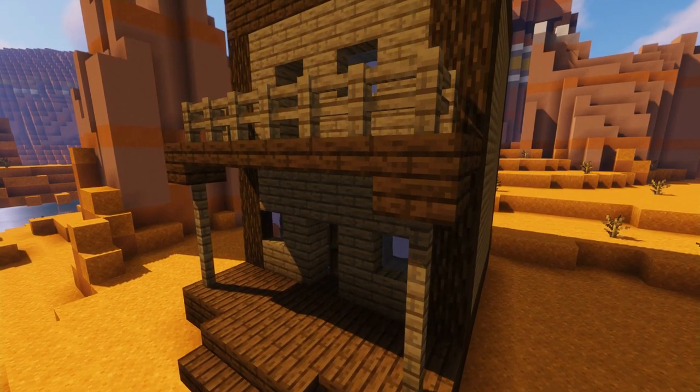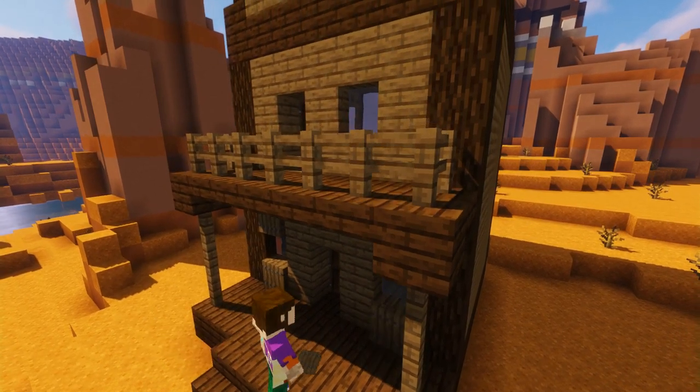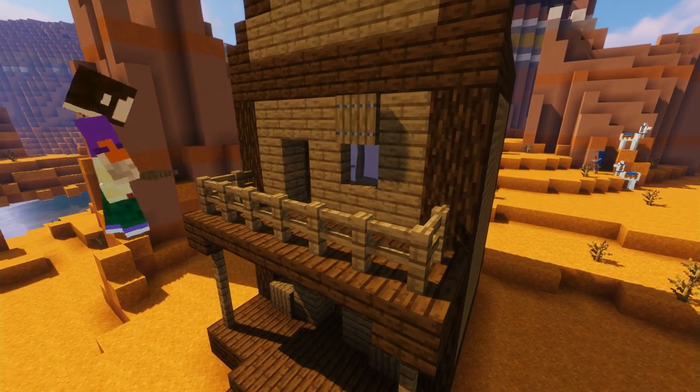Now this is optional, but using some spruce trapdoors we're going to form a little trim around the windows like so, just to add a little extra detail.